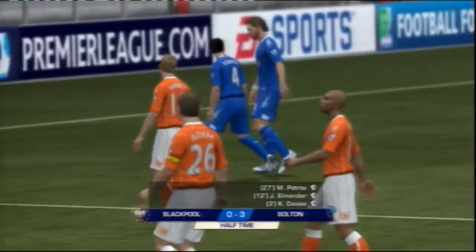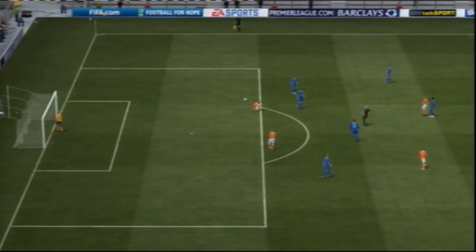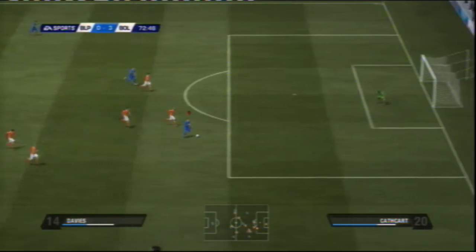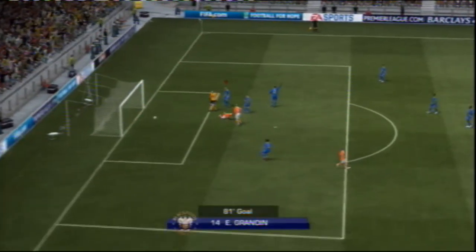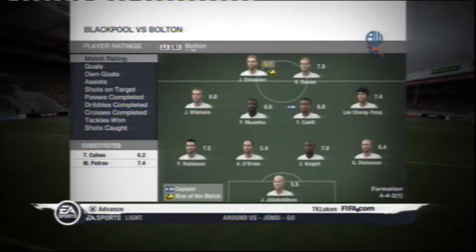At half time it was Bolton three, Blackpool nil. But after the break Bolton looked fragile as O'Brien took down Grandin just outside the 18-yard box — the last-man challenge earned him a red card and an early shower. Kevin Davies almost wrapped up the game with a fourth, but Gilks prevented Davies getting his second. In the last ten minutes Grandin got his team a consolation with a good finish from close range. The full time result was 3-1 to Bolton Wanderers. The man of the match was Johan Elmander.